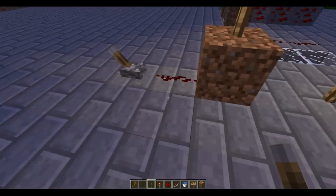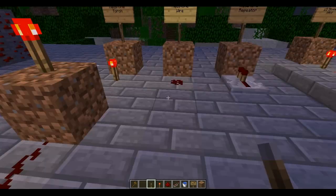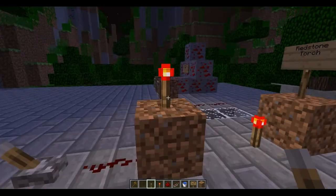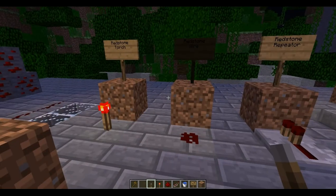Redstone wire — that's how you basically connect things from Redstone Torches or from levers to each other and get the Redstone circulating.